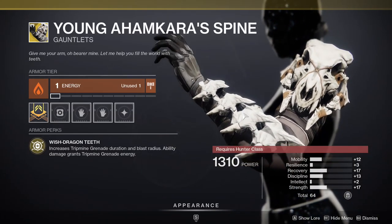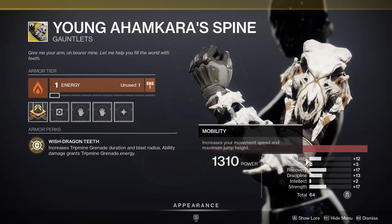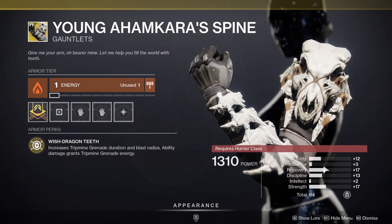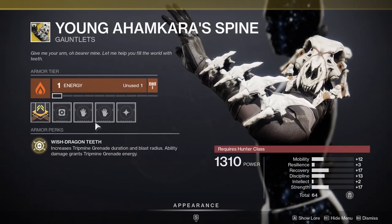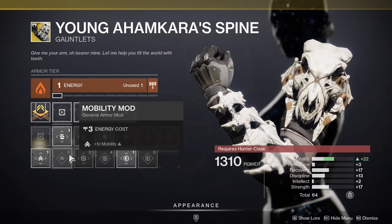For Hunters, we have Young Ahamkara's Spine, which increases tripmine grenade duration and blast radius. Ability damage grants tripmine grenade energy. It's fine — I don't use it a lot. I know a lot of other people that do use it and vouch for it. I'm just not the biggest fan of it, never have been, even in D1.